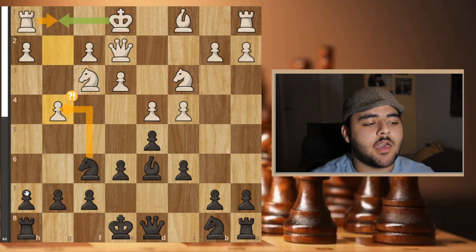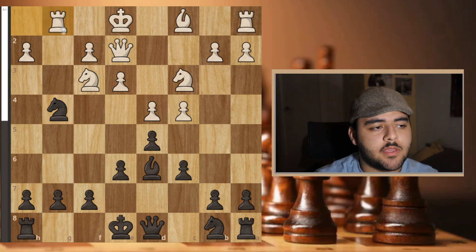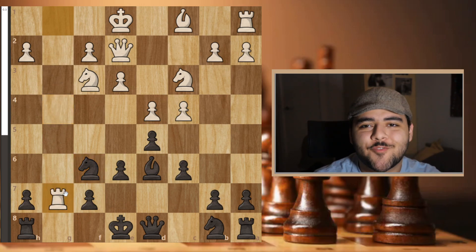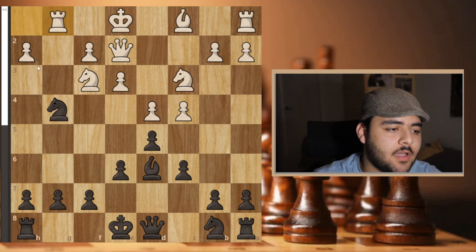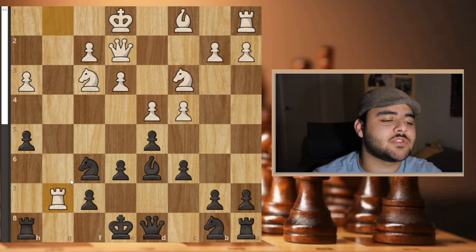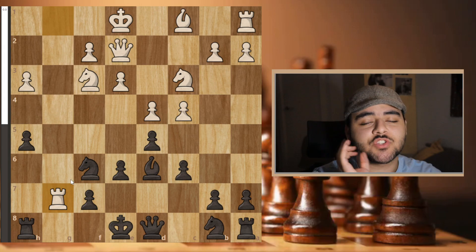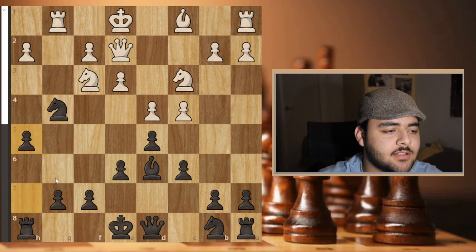I started calculating. I can't take immediately — if I take and he plays something like this, and I go h5, he will go here; if I go back he takes my rook, takes my pawn, and a rook on the seventh rank is deadly. However, what I thought was: take and play h5, which is reasonable. He could go h3, but this type of position is drawish only on paper — it's so hard for humans to play unless you're Magnus Carlsen.